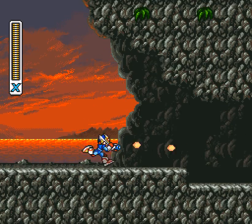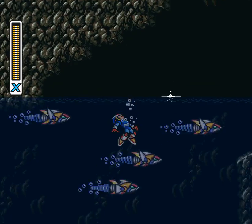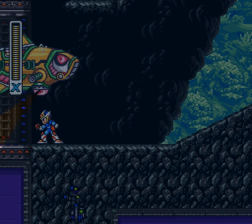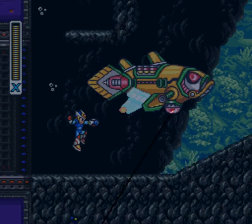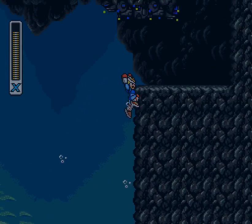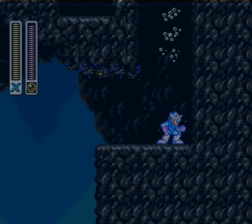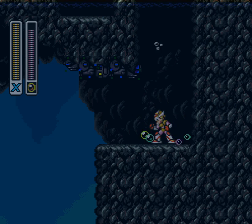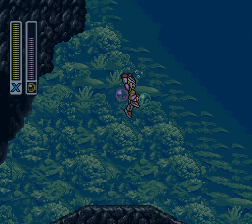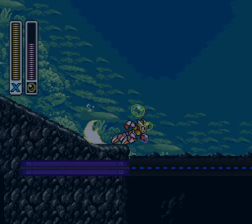Bubble Man stage is weird because it's the only level that I know of in any of the Mega Man series — spin-offs and everything included — where to get a thing, you need to actually return with the boss weapon. That's just kind of awkward to me. Supercharged weapon of the bubble shield is the shield weapon, and not only that — the bubble shield lets you jump extremely high. You just super jump way up there.